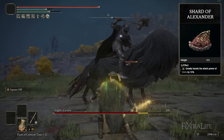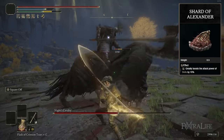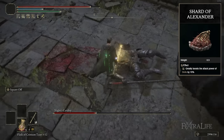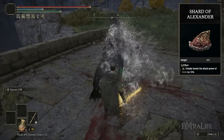Other talismans I'm using are the Warrior Jar Shard or Shard of Alexander. I have Shard of Alexander because this is a New Game Plus playthrough, but if you're playing at the beginning of the game, Warrior Jar Shard is a better pickup. You can use this throughout the whole game — it'll further boost the damage you do with your Square-Off attacks.